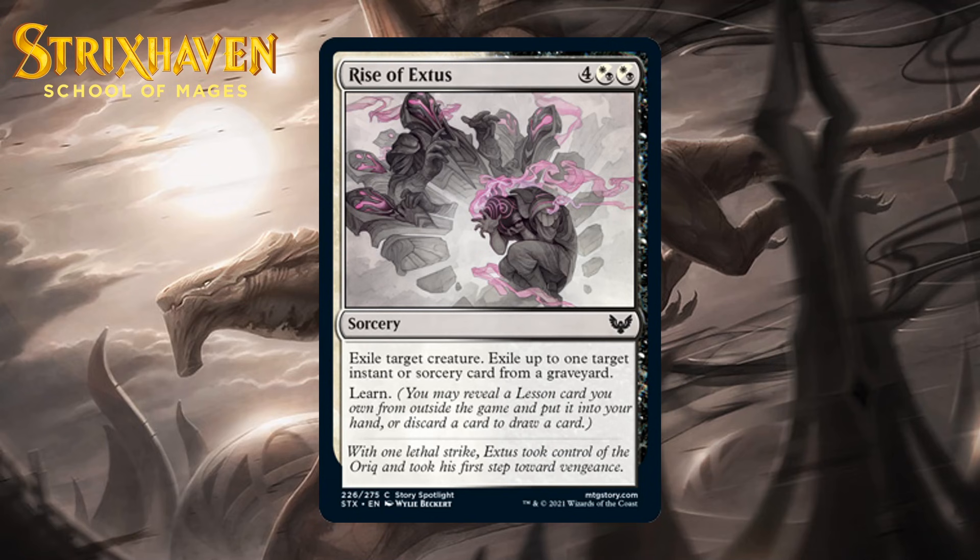Next up, it's Rise of Extus, which for 4 generic and 2 black-white hybrid mana is a common sorcery. Exile target creature, exile up to one target instant or sorcery card from a graveyard, and learn. Learn also lets you rummage — discard a card and draw a card — in addition to grabbing a lesson from your sideboard. This is expensive and clunky, but it isn't super far away from being a removal spell with draw a card added to it. Most cards you get with learn aren't going to be world-beaters, but they are still cards, and adding that effect to removal seems pretty nice. The thing you kill will virtually always cost less than this does, and I'm not sure the lesson or rummage makes up for that. I think this is just a C.